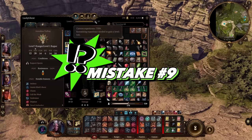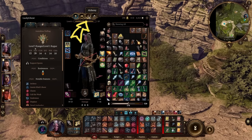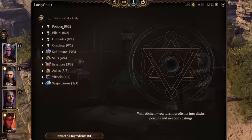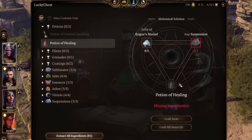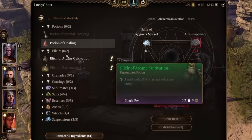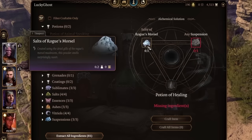The next thing to touch on is alchemy. At the top of your character's inventory you've got an alchemy tab — click on that and you'll notice you can craft potions. For instance, you can craft potions of animal speaking, potions of healing, and it tells you exactly what you'll need to craft each item. So don't forget this is here — if you find yourself running out of potions or want potions with extra effects, you can come in here and do that.